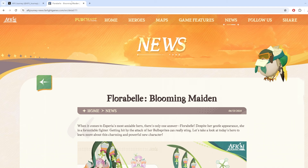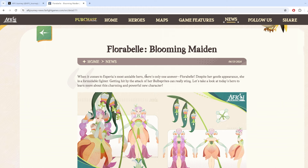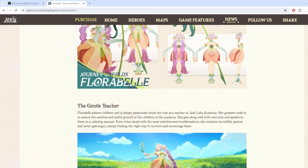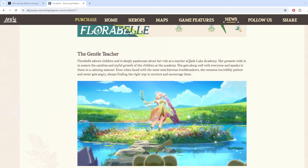I'm over here on their official news page. Floribelt, Blooming Maiden. I'm not really going to focus on her background character — we are trying to see what her kit actually does. There's a lot of information as far as the detail of the character, so that's definitely a good way to read on the lore of AFK Journey. That's kind of like the sprite of the character when they're designing her — looking pretty good. She is a gentle teacher from Jade Lake Academy.